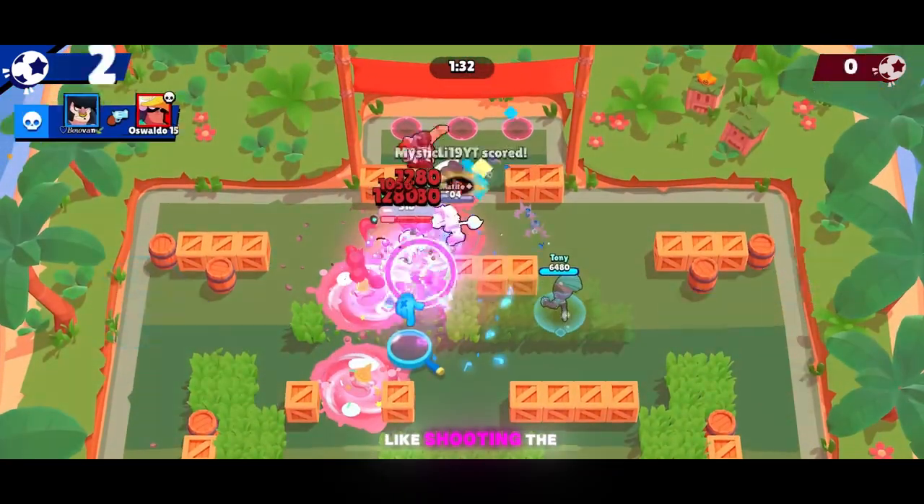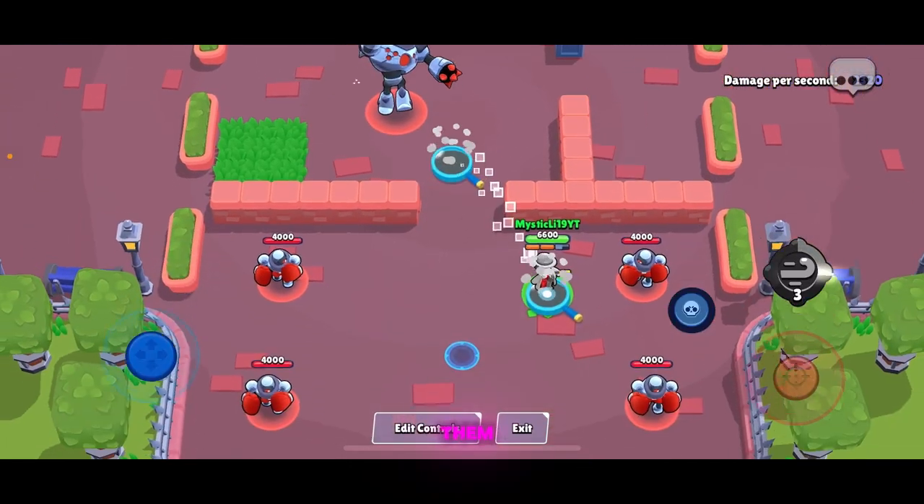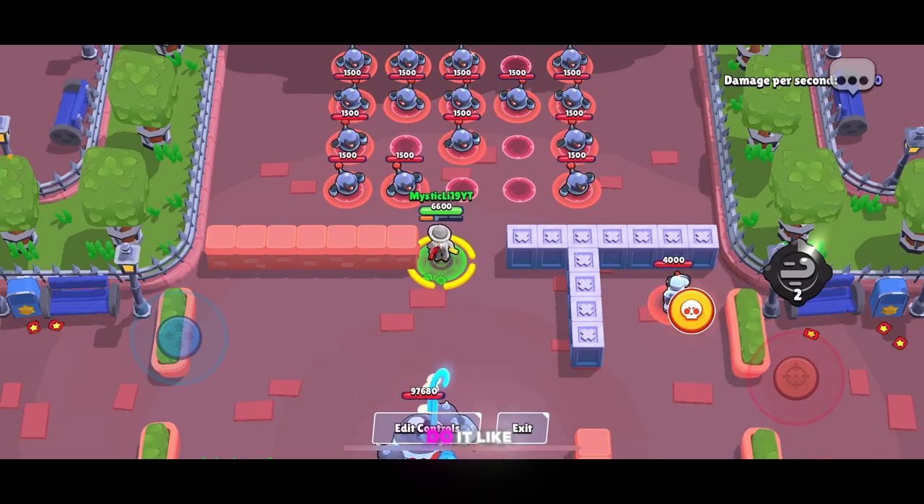You can do certain tricks, like shooting the ball and then pulling the enemy to get a good goal, and you can also pull the enemy, and right when the hook hits them, you teleport backwards to pull them extra far.